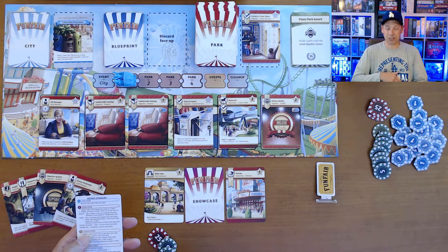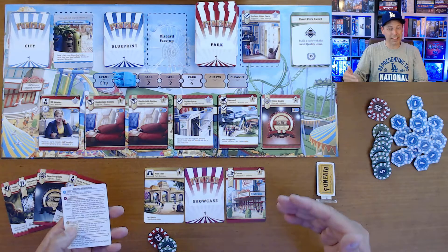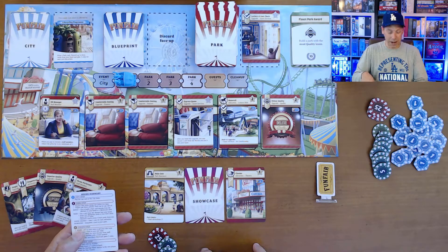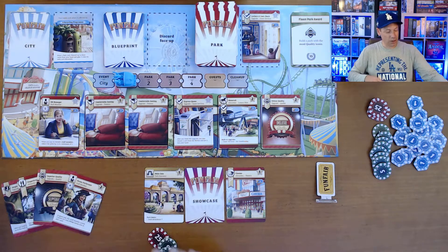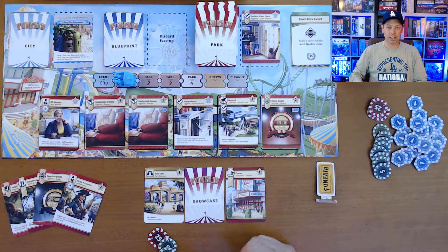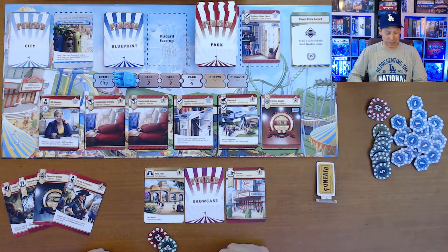The third option is to gather loose change: for every attraction you've built in your park, you gain a coin. Money is pretty tight, so sometimes you just need that couple of coins. The last option is to demolish one of the cards in your park — if you've built something and then realize it won't help you fulfill your blueprints, you could demolish it.